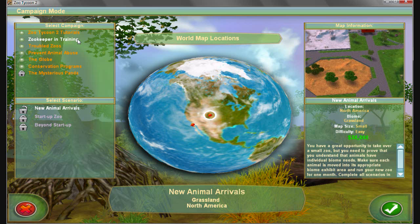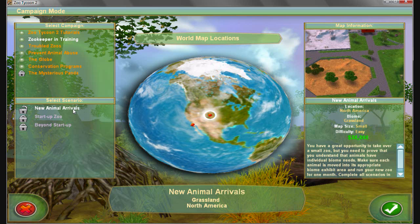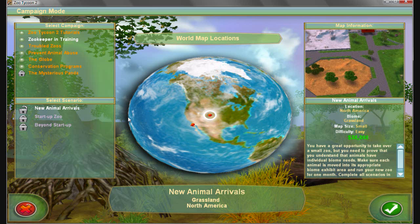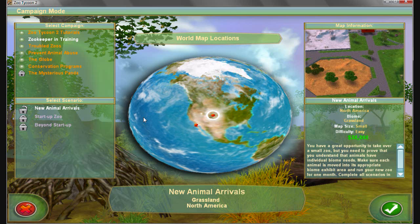We're going to start it off with Zoo Keeper in Training and select New Animal Arrivals. Notice the Earth here is actually the way it's supposed to be shaped, with the equator bulged out in the middle. Zoo Tycoon is all about realism — that's important.